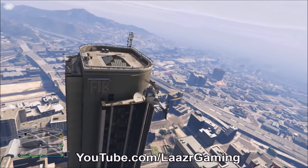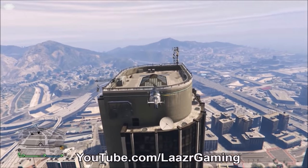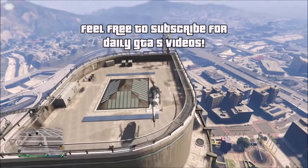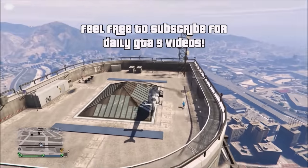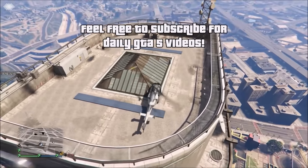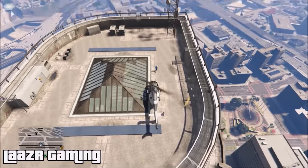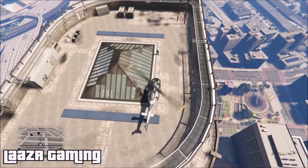For the first glitch you'll need a helicopter — any helicopter works — and one friend to help. If you don't have friends who play GTA 5 Online, use the comment section to find someone and leave what platform you're on. Once you have a heli and a friend, drive on top of the FIB building. It's very noticeable with a little glass pyramid at the top, right next to the Maze Bank. Line the side of the heli up with the side of the glass.